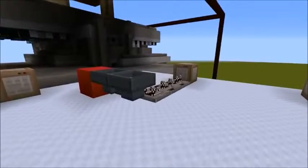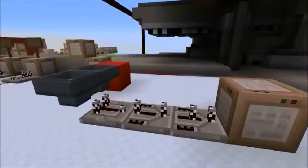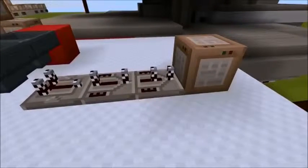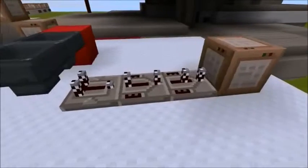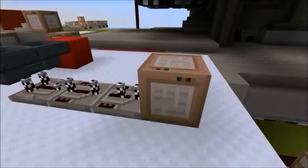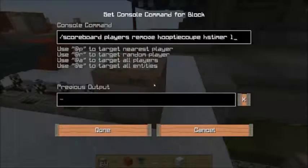After you set the hoppers and the redstone block, you're going to put a comparator down. You're going to put two redstone repeaters. One's going to be on a four-tick delay and the other's going to be on a three-tick delay. Inside that, you'll put a command block, and on that command block you'll put this right here.